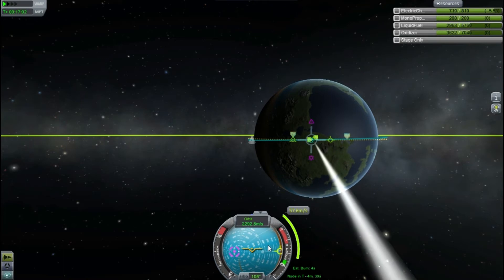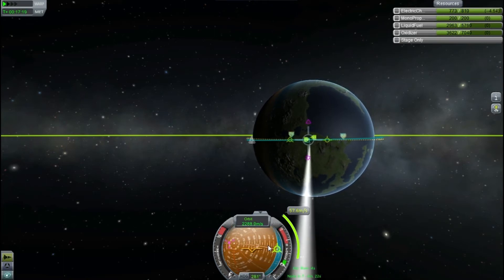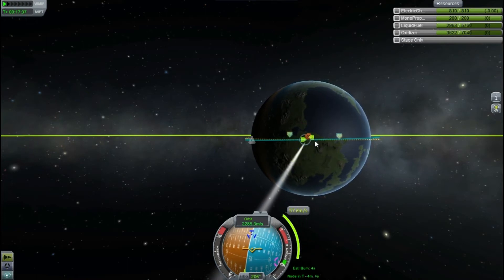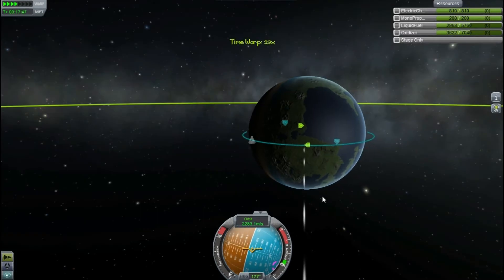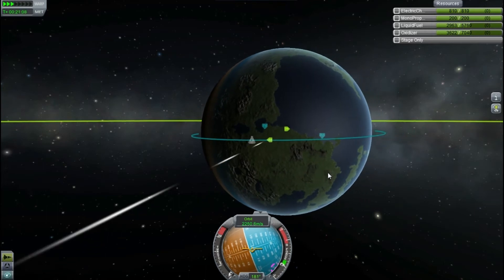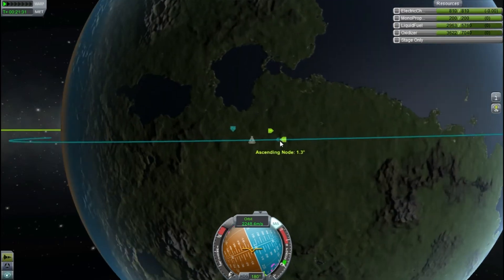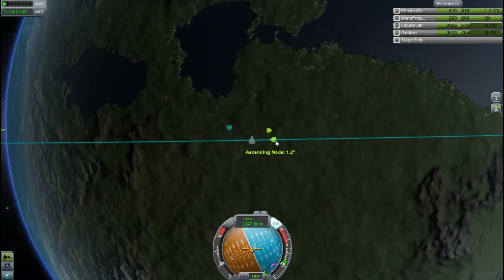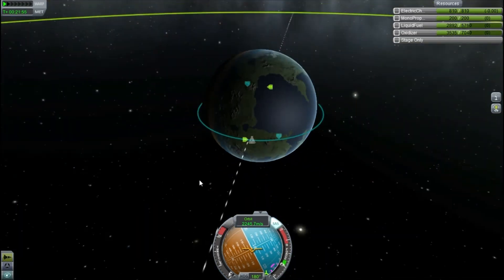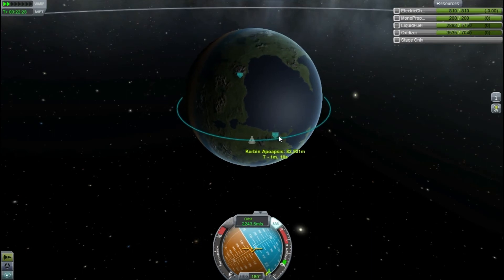I'm playing around to see how I can get this to run nicely around the equator, and I do that by setting the moon as a target and looking at the ascending and descending nodes, then burning either north or south — I believe it's south in this case — so that our velocity isn't changing through our orbit, just the angle we're going at. I do that by burning as close to the node as possible until they flip, which means we are straight and in line.